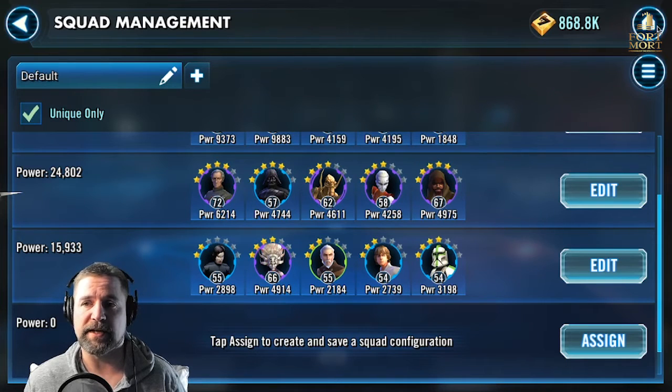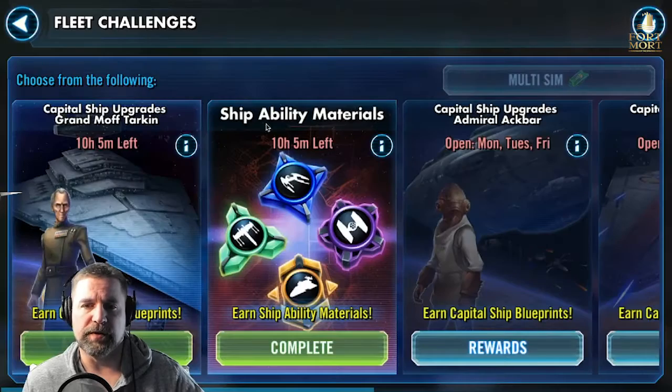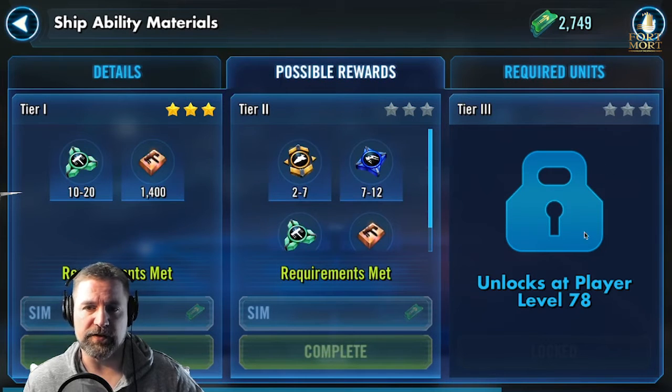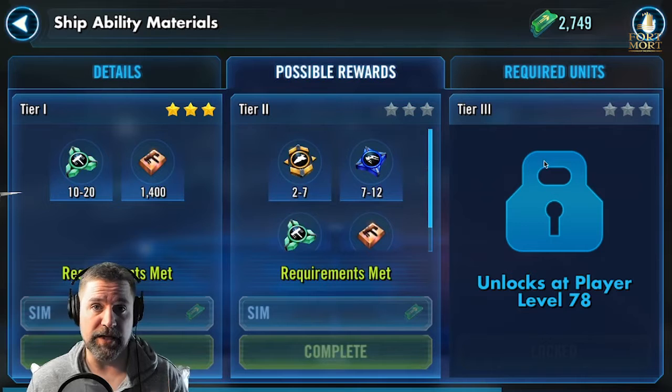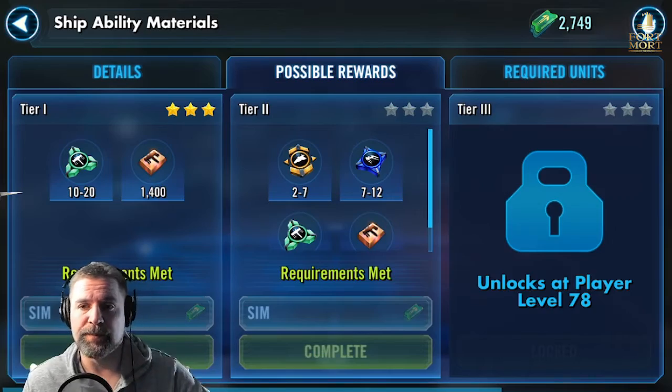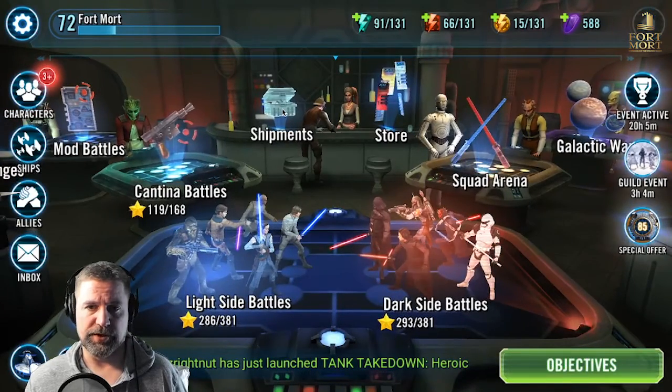I have Tarkin built up because he's very important for the ship challenges to get Zetas as early as possible. I'm building my ships up as quickly as I can. Ship ability materials — this is where you can get your Zetas, but you can't get it until level 78. I want to be ready the minute it opens because you can get up to 26 Zetas a month from that — it's huge. Another reason for Bounty Hunters is because the ships are top-notch: your Bossk and Boba ships are really solid.